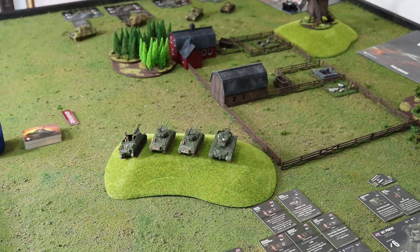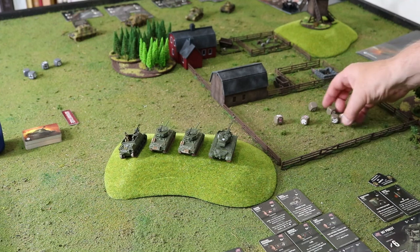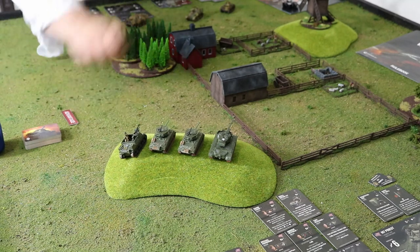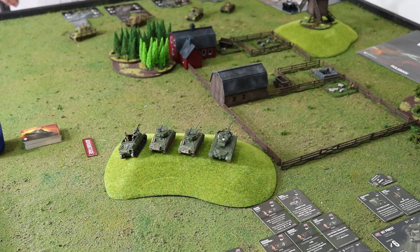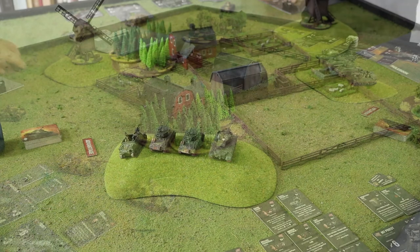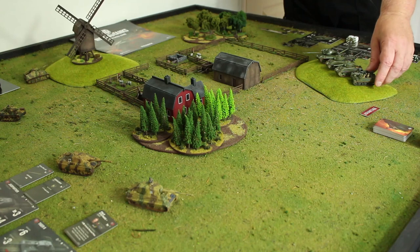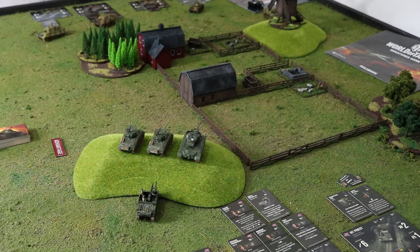Straightforward firefight scenario. At the start of the game we roll for tower — attacker/defender. He rolled two more crits so he is the attacker and has advantage. We place models down in initiative order, worst initiative first. Since we both have initiative one, he has advantage so I deploy mine first — my Hummel behind the hill. He passes his Priest behind the hill.